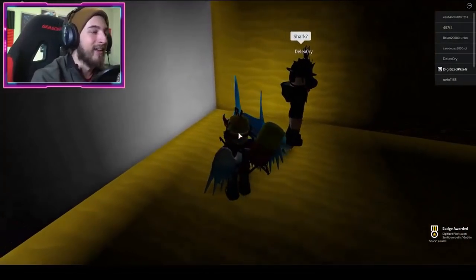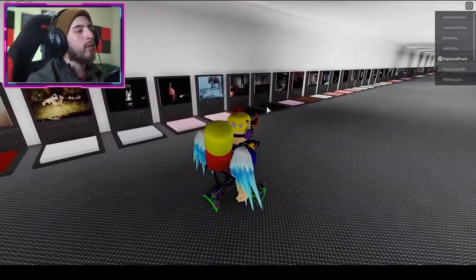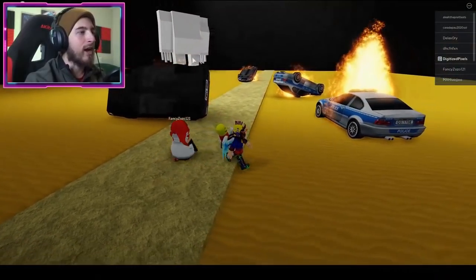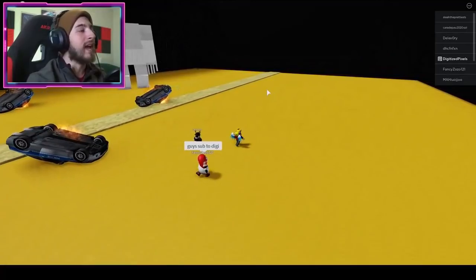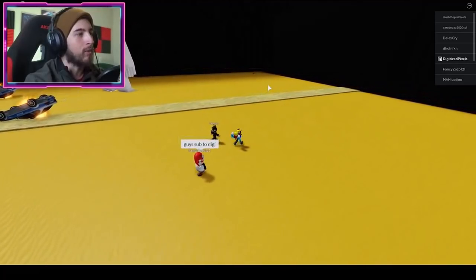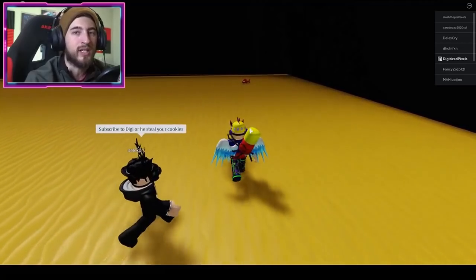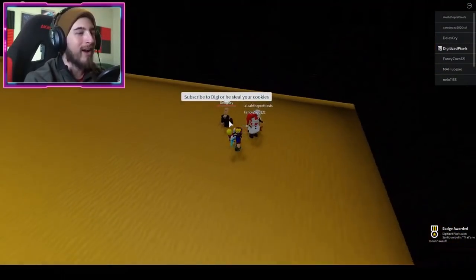The next badge is That's No Moon. Go to Country Road Creature — not to be confused with Country Road. Go all the way around to the left corner and you will find a fish. Subscribe to Digi or he'll steal your skittles. Go ahead and bump into the morph — that's That's No Moon.